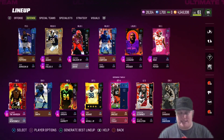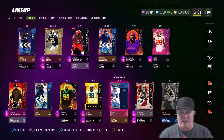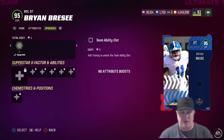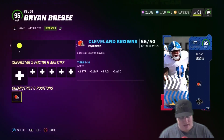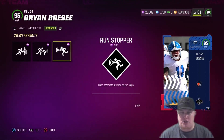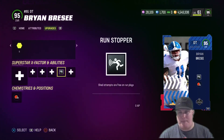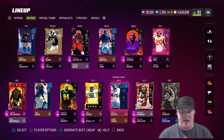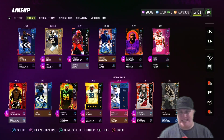Bryan Bresee, the college defensive tackle, gets a 95 overall upgrade — and this is a big one because he gets all 32 team chems. We're putting the Browns theme team chem on him and giving him Run Stopper for zero AP, which makes our shed attempts free whenever we're involved in a run play. That's going to be especially useful against Titan's Derrick Henry, the way he's been running the ball this last game.